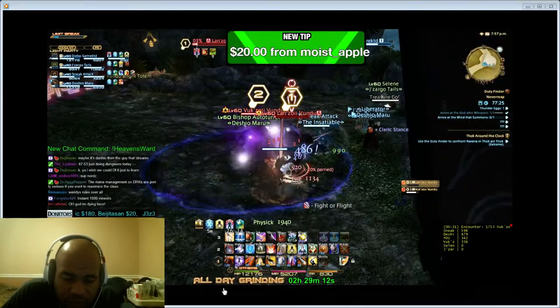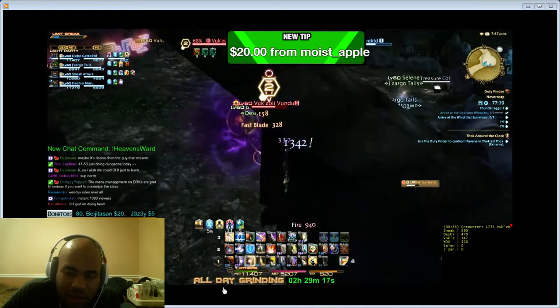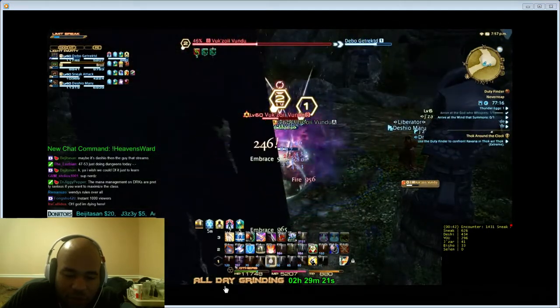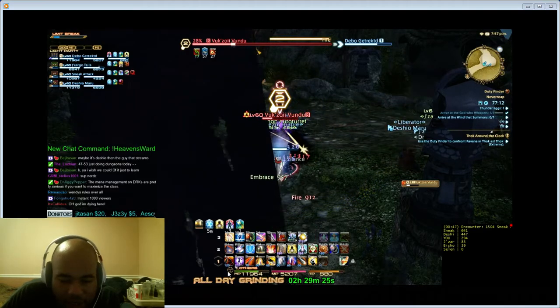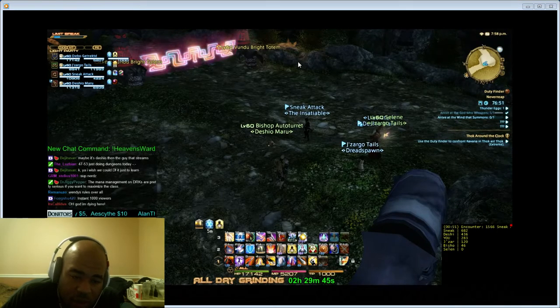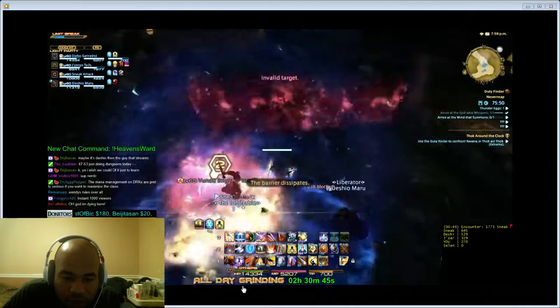The next two adds are totems — you'll be seeing those in the next fight. DPS down the adds, nothing too serious. Pick up the two totems, mark them one and two, DPS them down, and that lets you move on to the next area.